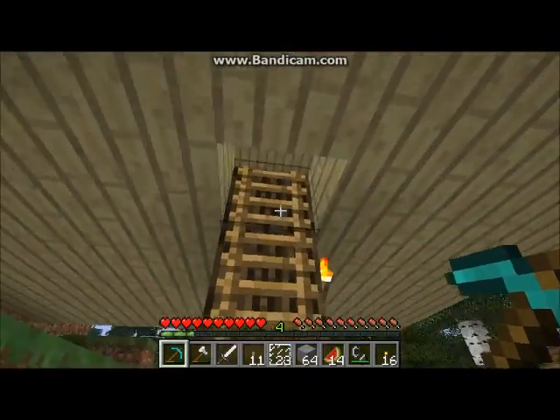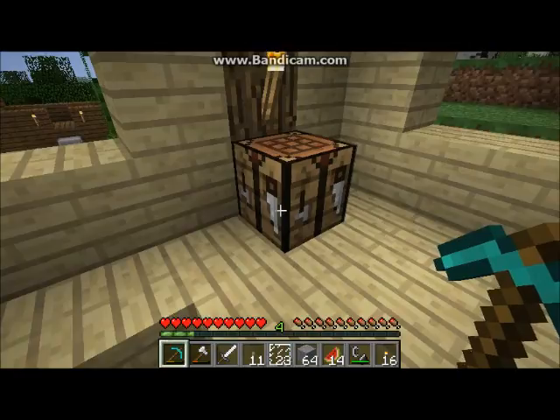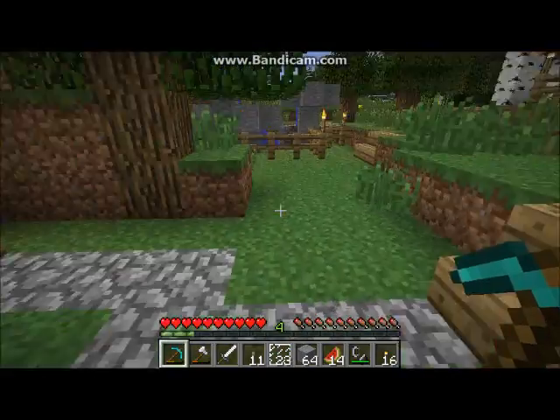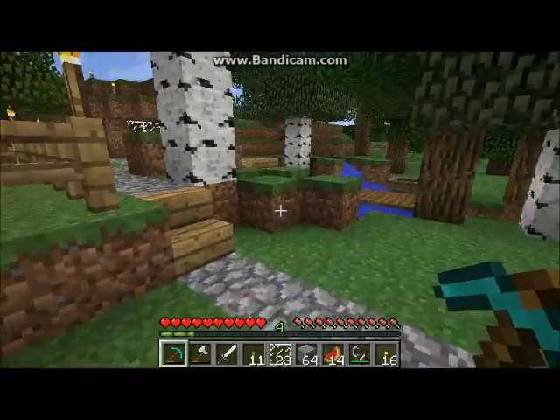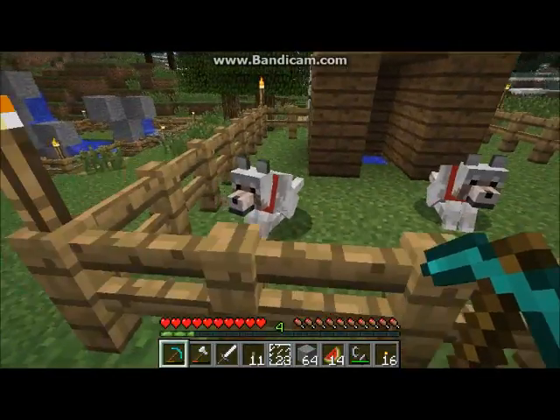Up here is my treehouse, made out of burnt wood. It only has a crafting table. And then onto the sidewalk — this is my dog house. But they're sitting down so they don't follow me.